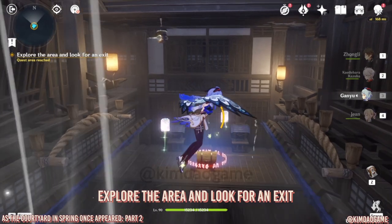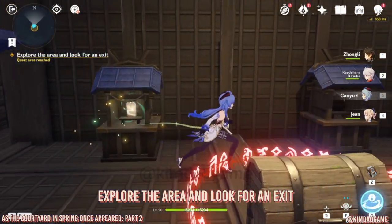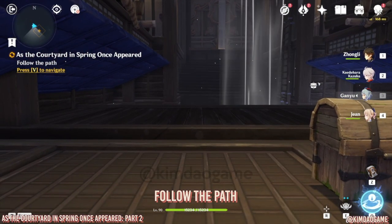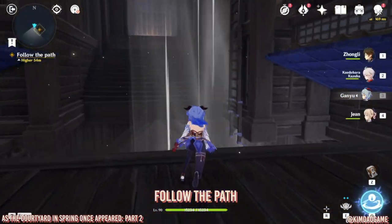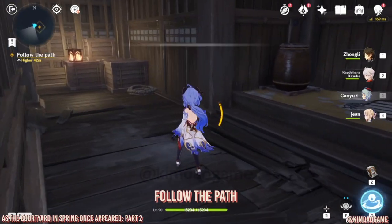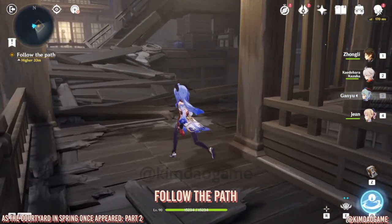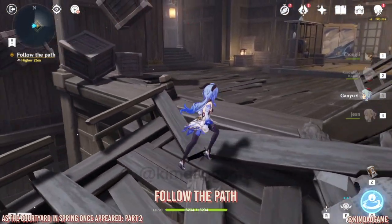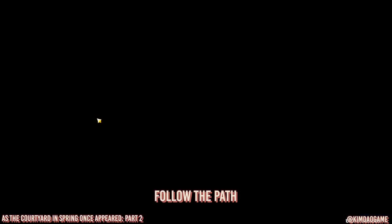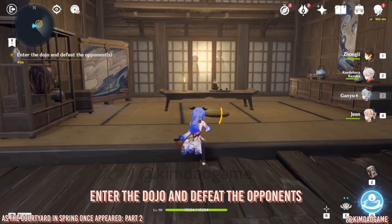You'll find two shrines — put both omamori in. A chest will unlock, so grab it. Use the wind current to glide to the next room. Go through the corridor and once you get to this Japanese-style room, another cutscene with dialogue will come up.